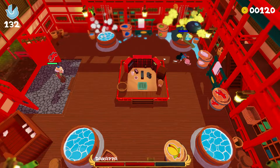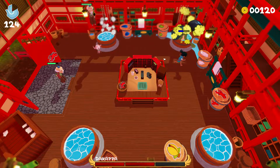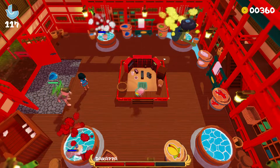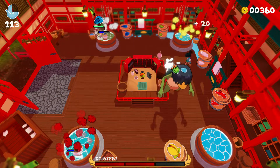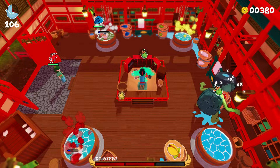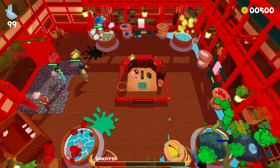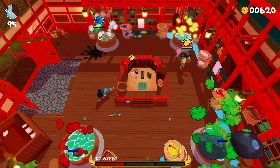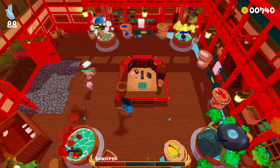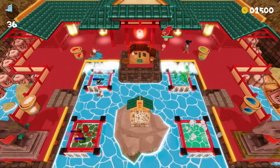Number three: after a while, if you dunk the wrong ingredients in a hot tub, get a mix of people wanting different ingredients, or the ingredients go stale, you'll need to clean the tub. You jump inside and rotate the right analog stick to clean it, making it fresh for new ingredients. The fourth and final thing: as customers get in and out, or if a boss is running around splashing everywhere causing mess, you press X on Xbox or Square on PS4/PS5 to mop the floor — because walking through mess slows you down.